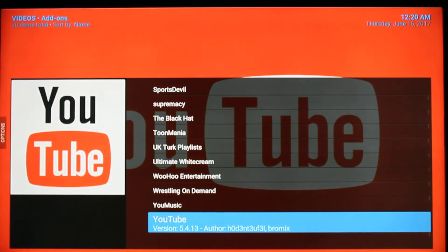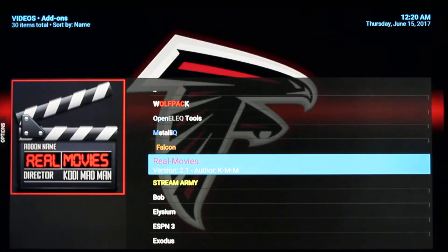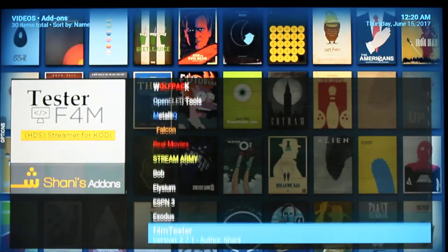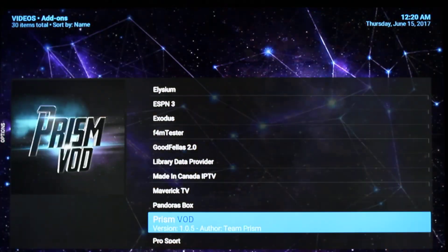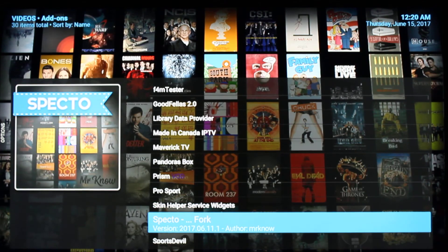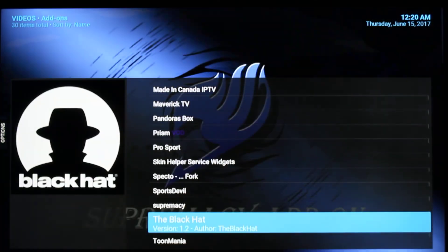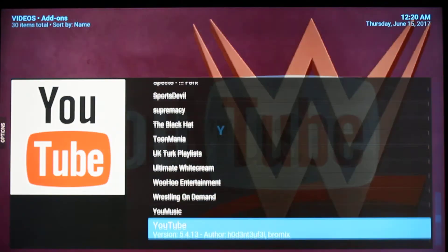I'll go through some of the video add-ons that I have: Top Wolfpack, Metallic, Falcon, Real Movie, Stream Army, Bob, Elysium, ESPN3, Exodus, Goodfellas, Made in Canada, Prism, Pandora, Pro Sports, and Specto — just to give you an idea of the add-ons I actually utilize in this build.